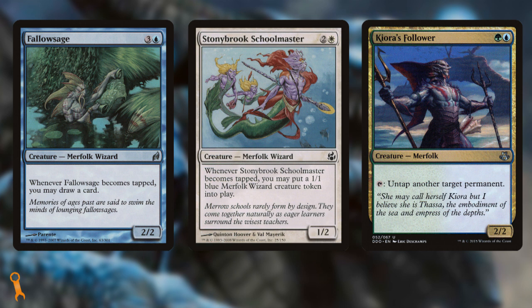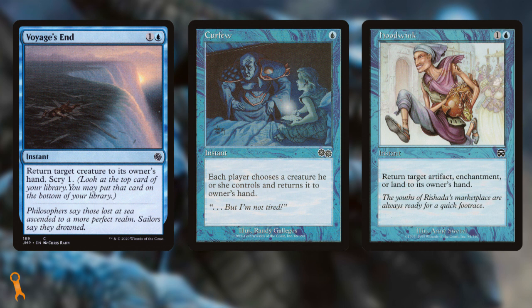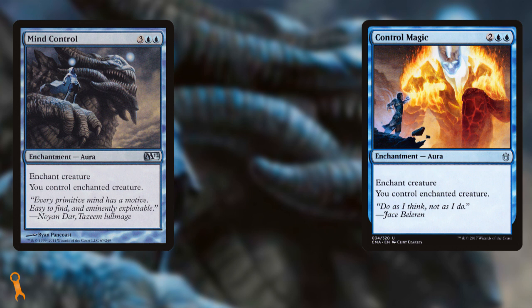Your spells include a lot of Unsummon-style effects: Voyage's End, Curfew, Hoodwink — removal spells that temporarily deal with a threat. I think we can find some ways to permanently deal with threats instead. You've also got some creature-stealing effects in the deck: classics like Mind Control and Control Magic to snag a big threat from an opponent and turn their hard work into your benefit. I like that for the list — why pay 7 or 8 mana for your own big threat when you can just let your opponent pay and take it from them? I want to keep some of the synergies but cut some of the cards that are in here just for the sake of being here.